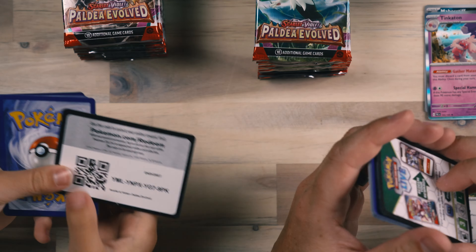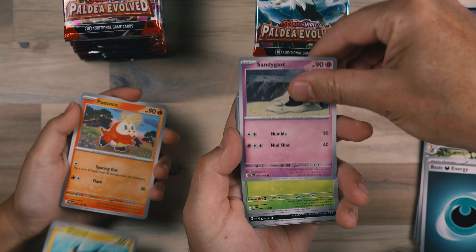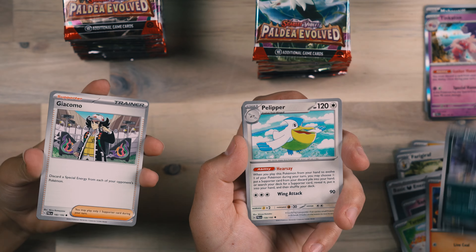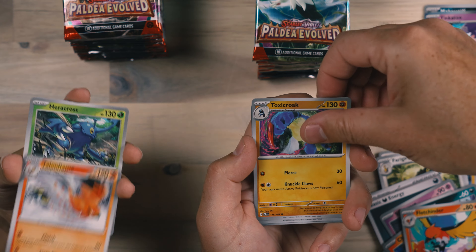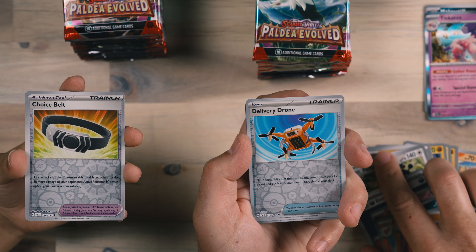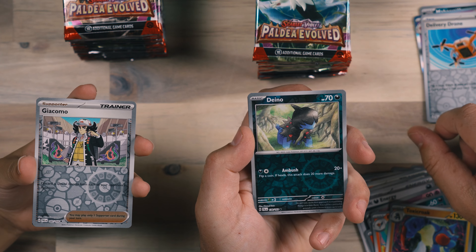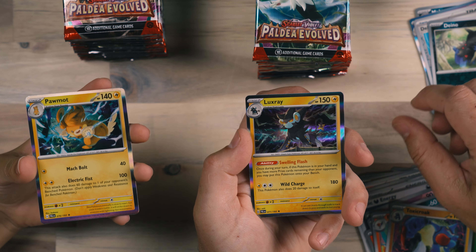Let's see if maybe the second pack got the luck for us. Energy, Sandegast, Tarantula, Charcadet, Murkrow, Pelipper, Fletchunder, Toxicroak, Delivery Drone and a Choice Belt Reverse, a Giacomo and a Dino Reverse, and Luxray and Palmot. Starting to feel like this box is going to be heavier towards the back.